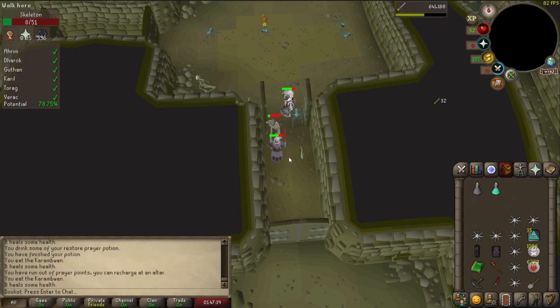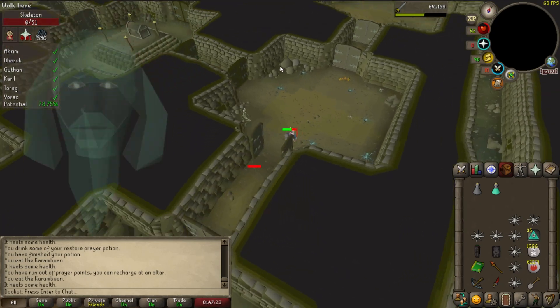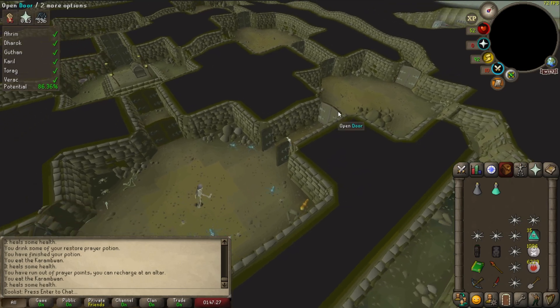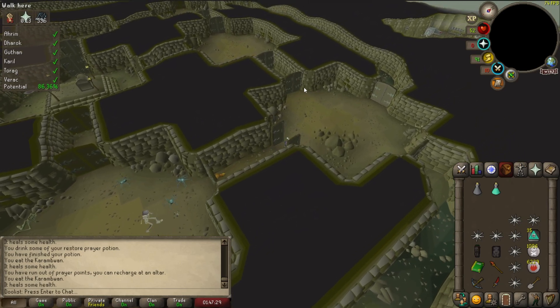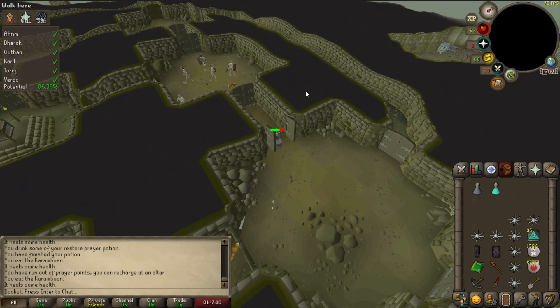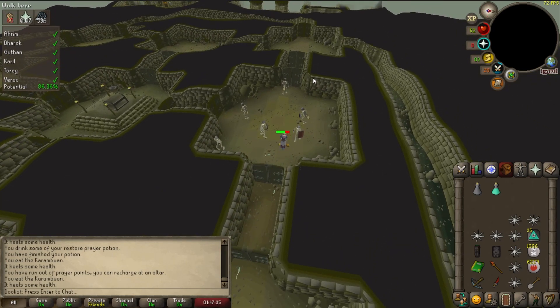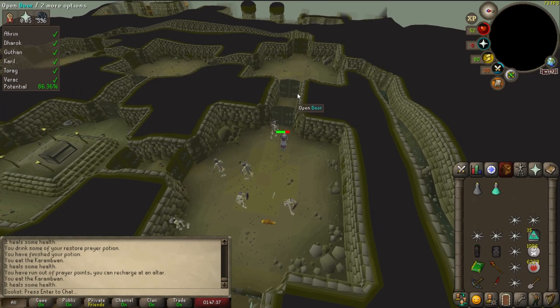I need money — both for me as a person and my character, but let's focus on the game right now. I need a lot of money in order to get some of this gear. I could attempt to get a drop or something like that, but with my current gear and the timetable I've set for myself, that isn't very feasible. So I need to make as much money as I can as fast as I can.